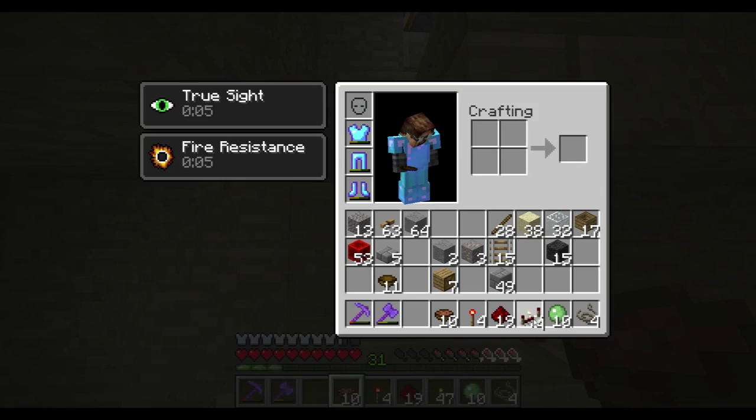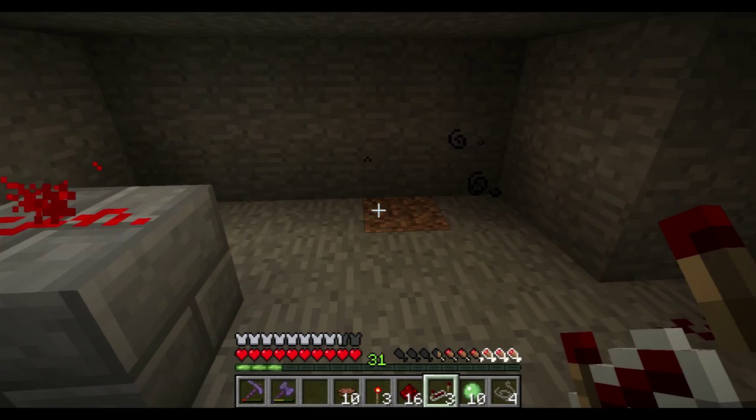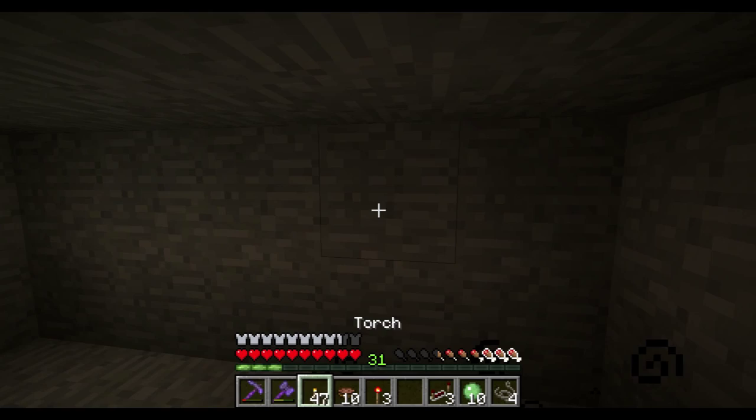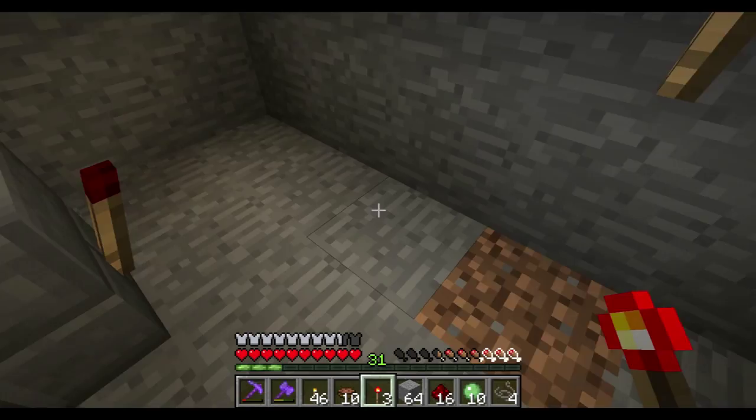So it goes: torch, redstone, repeater, full-length repeater. And there we go — redstone torch is inverted and off. And we'll create our lovely short pulse. And then that will be brought into those, so that pulse covers those two.